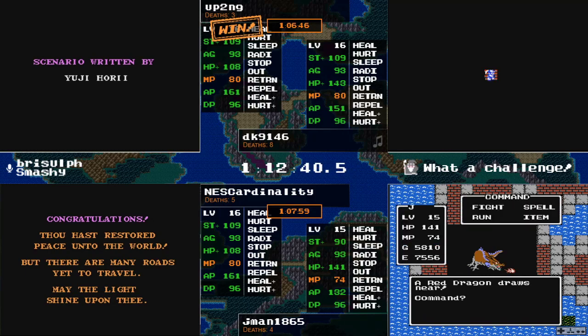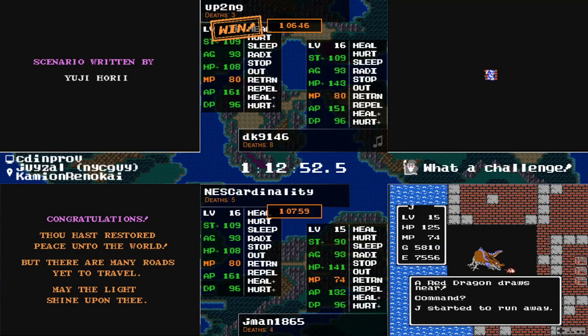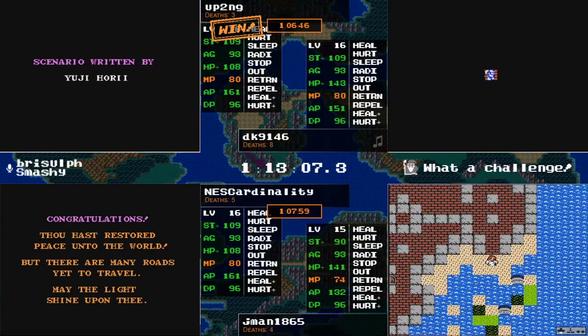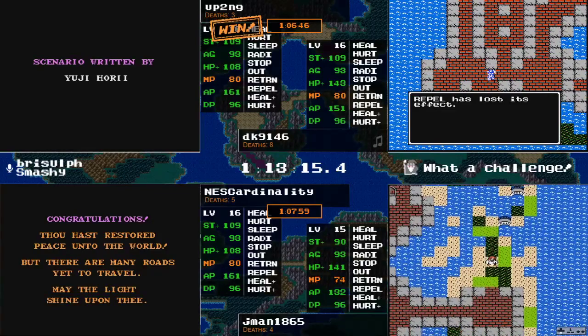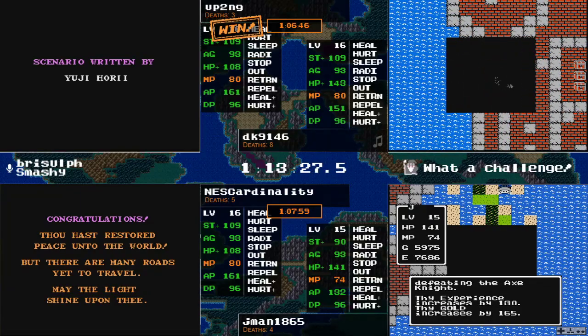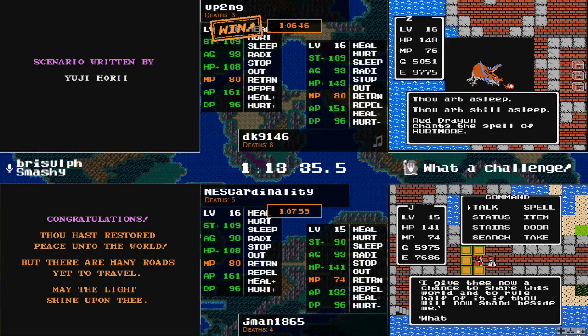Hey NEScardinality — I do want to go back to the Stones of Sunlight being in Deep Grave that you left behind. Do you feel like that might have delayed you in any way? I talked about that a lot in the early half of the run on my stream. I think I left on purpose after getting the top three chests — I had the flame sword and silver shield and was so strong and so ready to just explore. If the sword is in there it doesn't make that much of a difference because I'm already really strong, and if the stones are in there, I had originally intended to go back.